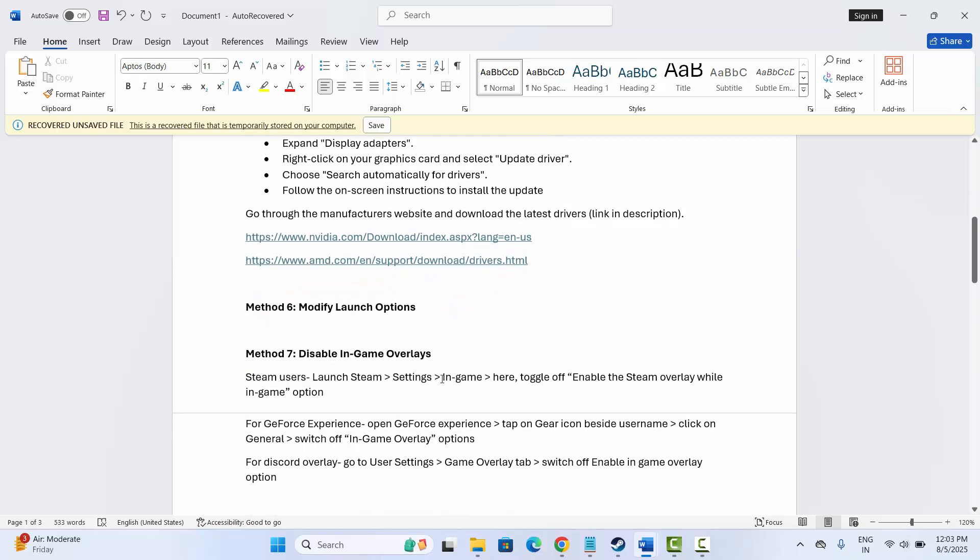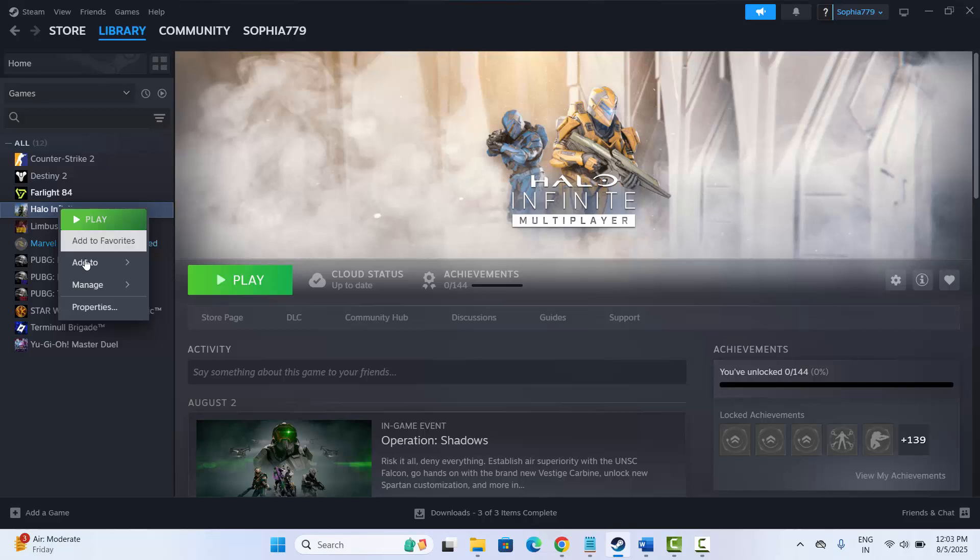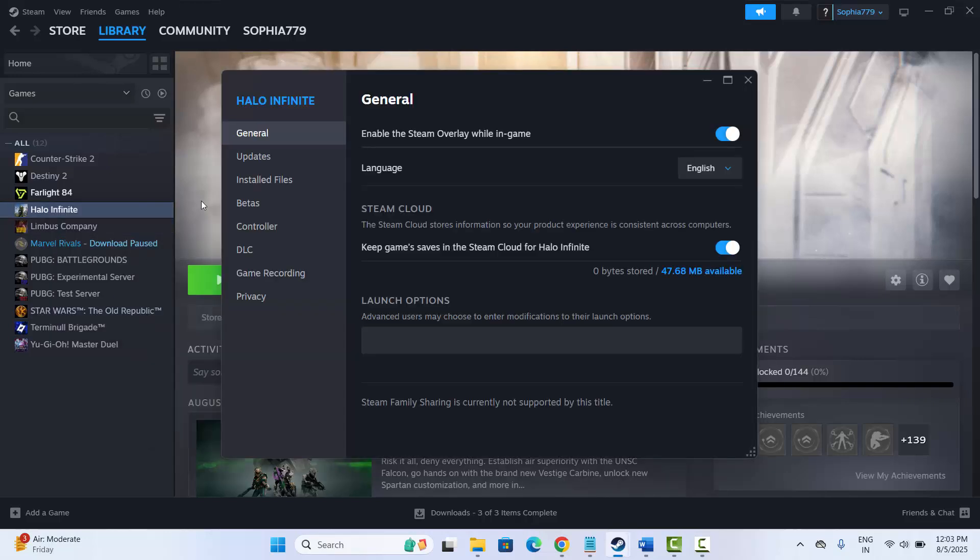The next solution is to modify launch options. Go to Steam, under Library, select your game, right-click, click Properties, and under General you can see the launch option field. Type -dx11 and check if it works. If not, try -dx12, or you can also type -windowed, then try to launch the game and check.